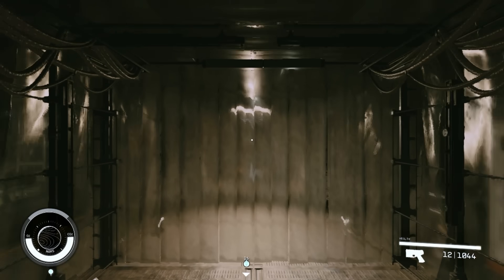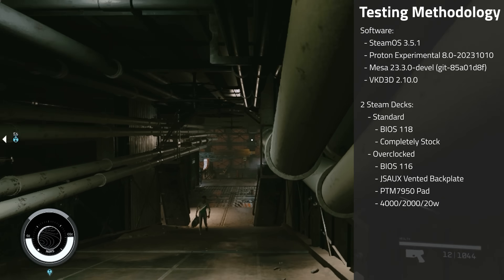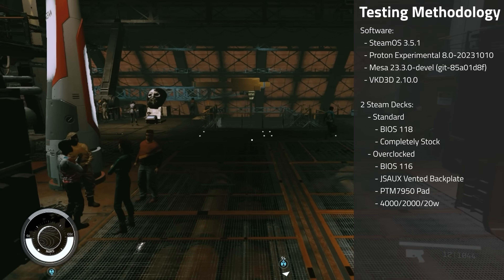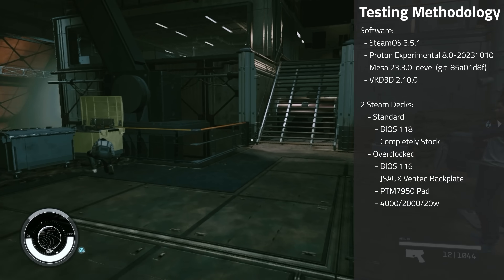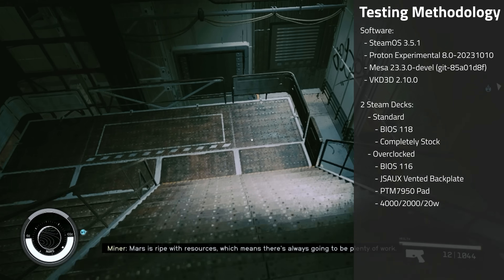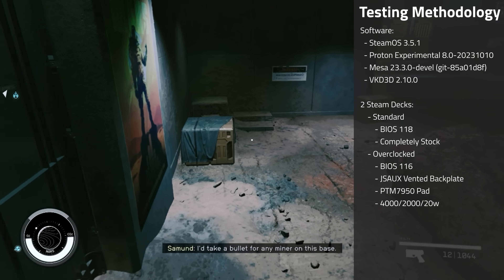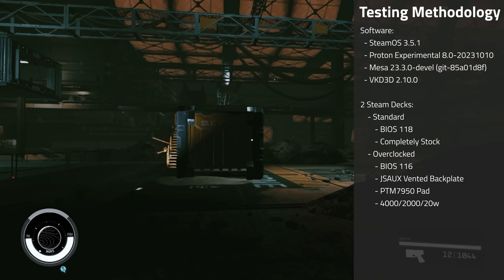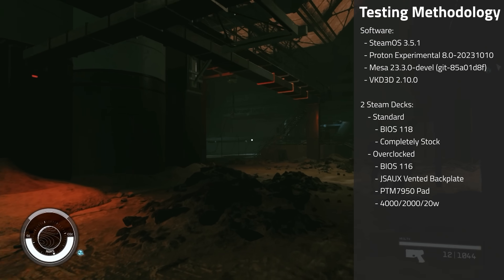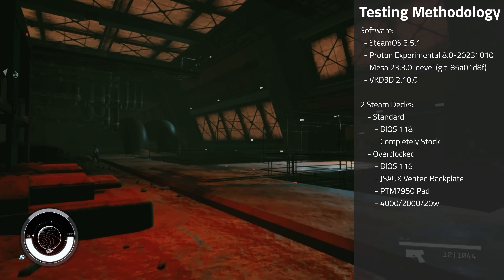Before getting into the benchmarks, let's go over the testing methodology. All testing was done on two Steam Decks running SteamOS Beta 3.5.1. Version 3.5 was chosen rather than the Stable Channel's 3.4 because of the much better CPU performance. The first deck used for most of the testing was running on BIOS version 1.18. The second deck used for overclock testing was running BIOS version 116. Both decks used Proton Experimental 8.0-2023-1010, Mesa 23.3.0-DAVAL, and VKD3D 2.10.0. My overclocked Steam Deck is at 4GHz on the CPU, 2GHz on the GPU, and running at 20W. It is also fitted with a PTM7950 pad and the JSOX vented backplate, so keep that in mind when comparing to my overclocking results.